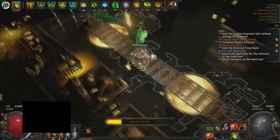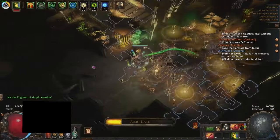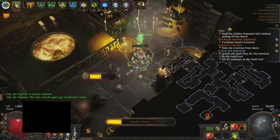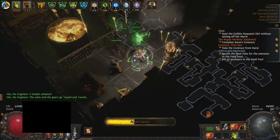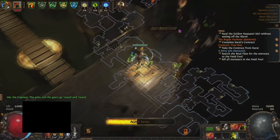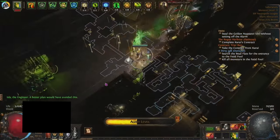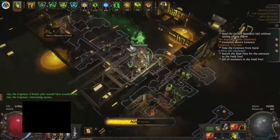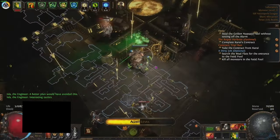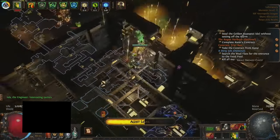For the second Ranger ascendancy we have the Raider. This class is focused on speed and evasion, centered around frenzy charges, Onslaught, or phasing effects. The class nodes provide practically permanent uptime on these effects, while other nodes further enhance the bonuses they give. Avatar of the Chase gives Onslaught huge bonuses to attack speed, movement speed and evade chance, while Avatar of the Slaughter gives frenzy charges a bigger variety of bonuses. Overall, the Raider is a speed ascendancy that feels incredibly nice to run at endgame because of how fast it can move, attack and cast.